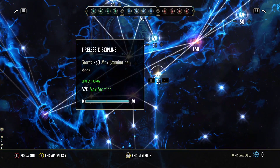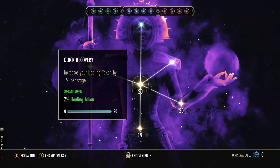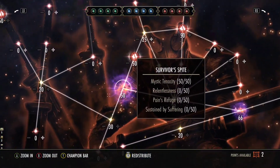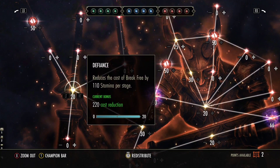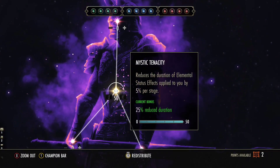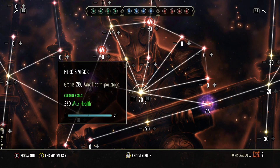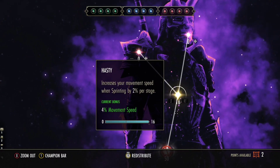Pause the video as you see fit to see exactly where I have my champion points laid out. When we go over to the red tree, there is actually something you can slot there that is very beneficial for Bombers. The red tree is typically for mitigation, health, or movement speed — but there is actually something in the red tree that can boost your damage as a Bomber, and we're going to talk about that right at the end.